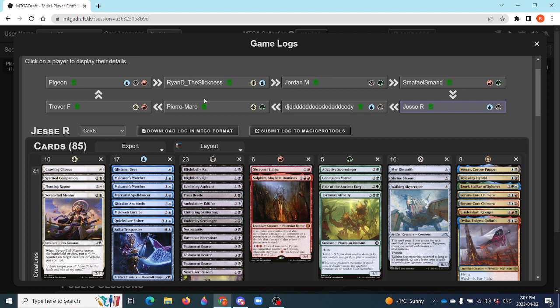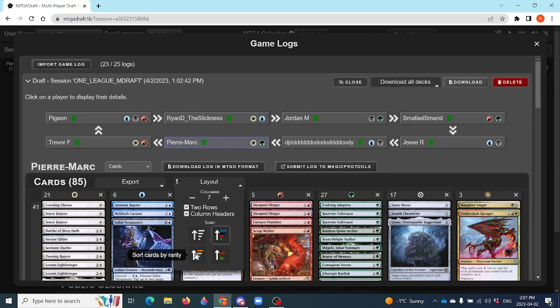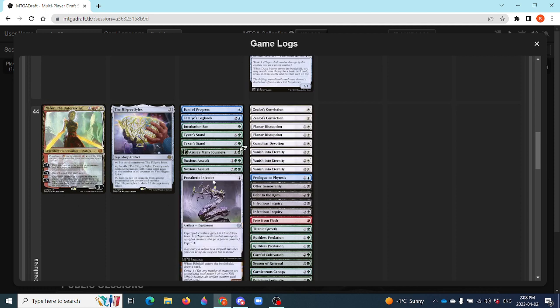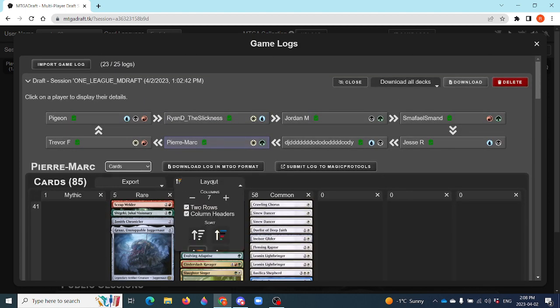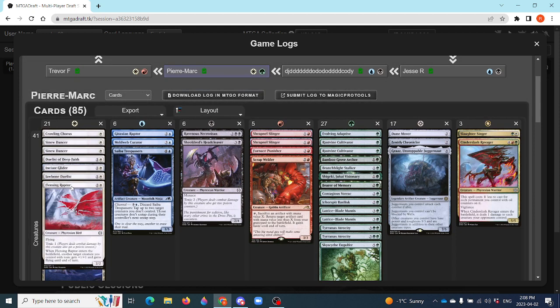Two more to go. Pure Mark had a clear lane of white-green based on surrounding colors — he was there from pack one and never left. He went deep on excellent Injectors. Sorting by rares, he ended up with the Shigeki that Cody didn't want, which is a very good card. Other rares are not exactly what you want. It's going to rely on synergy and a good low curve. It looks like a toxic deck — two Tyvar Stands might actually be his best card. He has one Chorus, one Duelist — missing some of those.